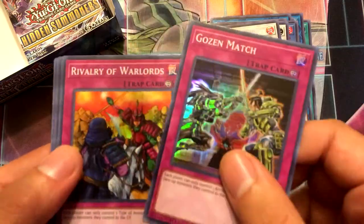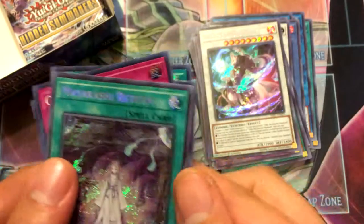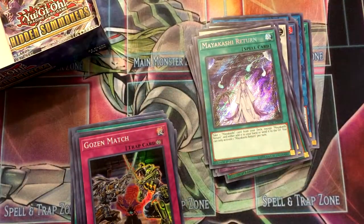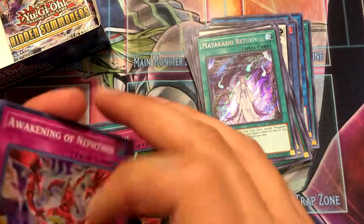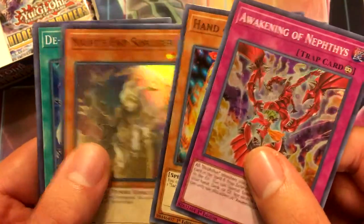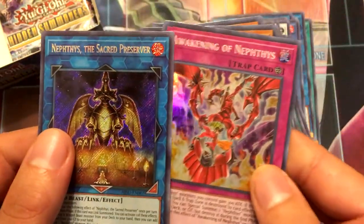Pack eighteen: Gozen Match, Rivalry — sweet — Preparation of Rites, Flash Fusion, and Mayakashi Return. I am not gonna get a Manju, it looks like. Pack continues: Awakening of Nephes, Hand of Nephes, Knight and Sorcerer, De-Synchro, and Nephes the Sacred Preserver.